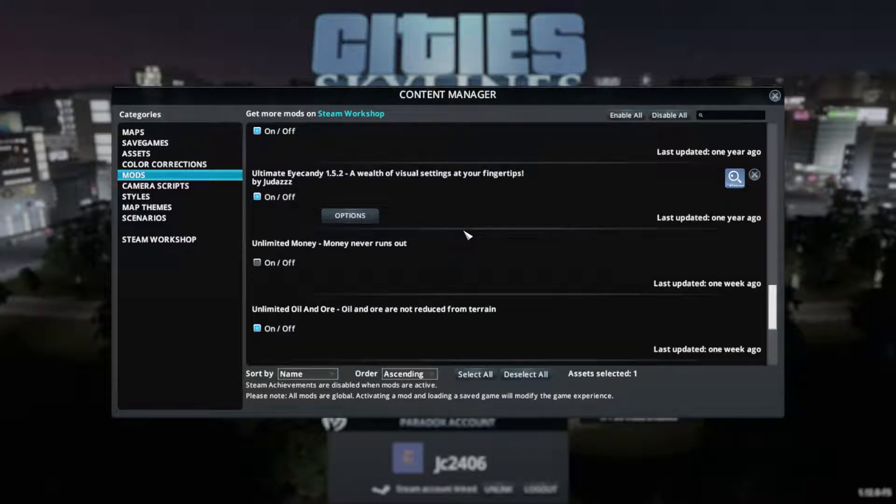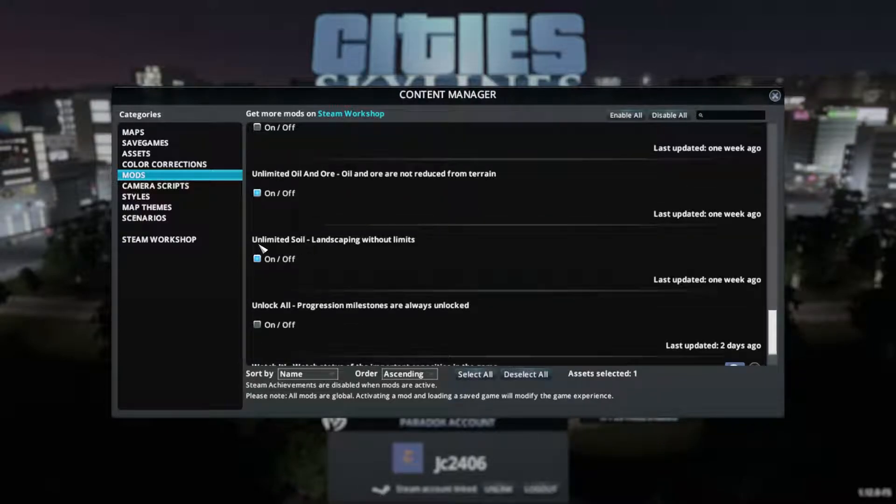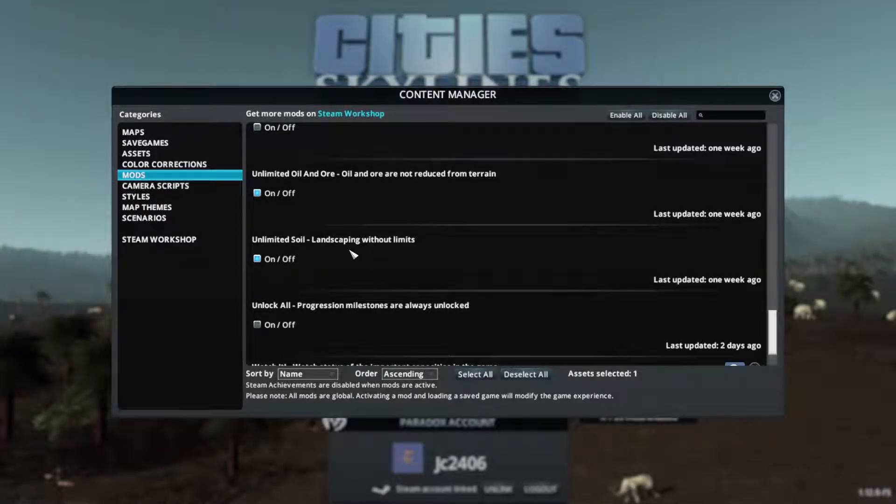Making things look pretty - because I don't want to deal with resource management. If I ever do oil or ore, I don't want it disappearing part way through. Yes, it'd be more realistic, but this is a city builder, not a resource manager or an RTS. Unlimited soil - why not?